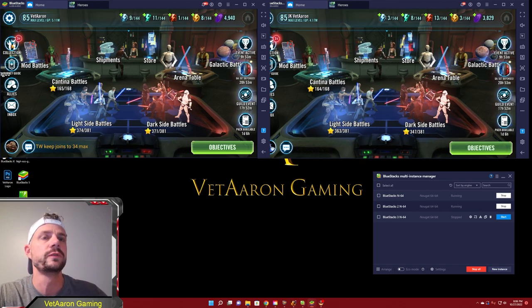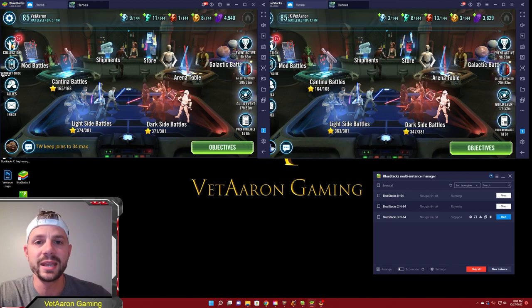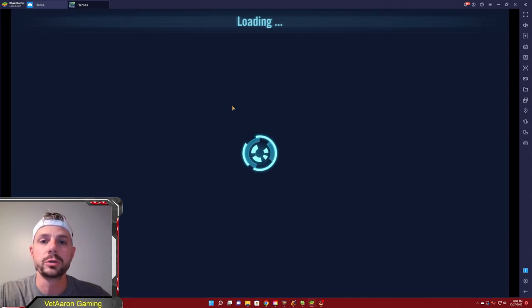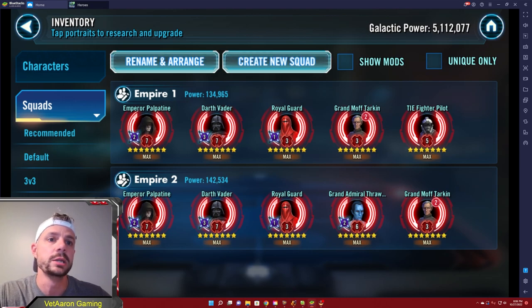As we get started with part two, the first thing I want to talk about is the next team I would recommend that you start farming. So you've already been cruising with your Phoenix squad and doing well on light side. The next crew I'm going to recommend you start going for is the Empire.